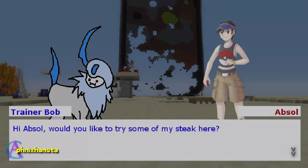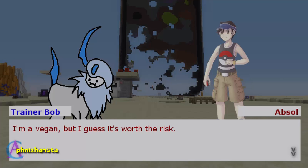Trainer Bob is meant to be Trainer Bob and Absol is meant to be Absol. Here it says, Trainer Bob: "Hi Absol, would you like to try some of my steak?" He's asking the question, and the whole idea is the player can press a button on their keyboard or right-click, left-click their mouse to progress with the dialogue. Absol replies: "I'm a vegan, but I guess it's worth the risk."